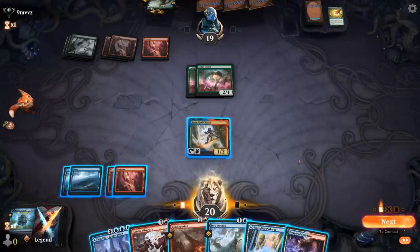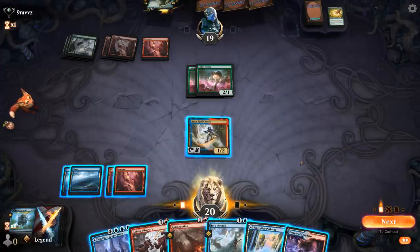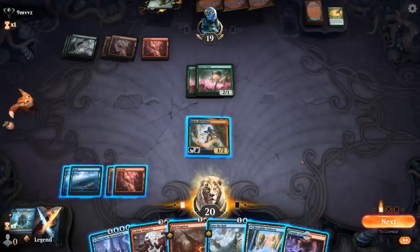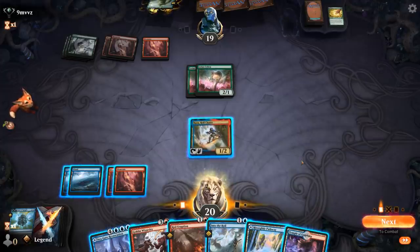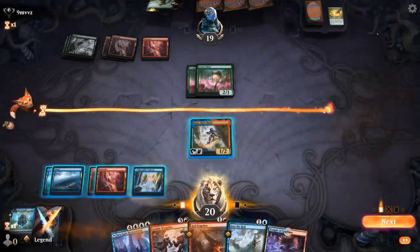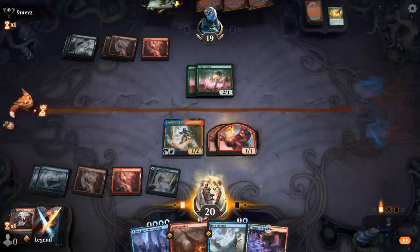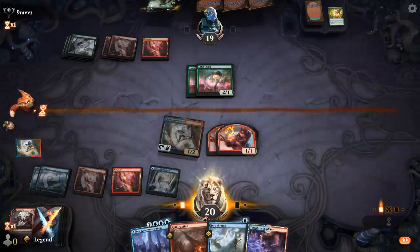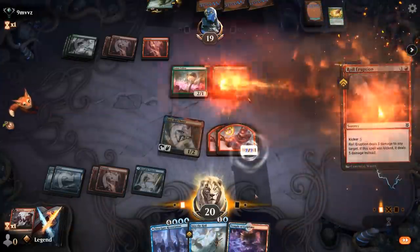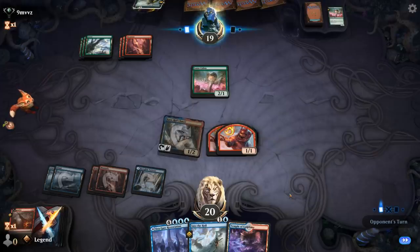Double Lotus Cobra makes me regret getting rid of that Shatter Skull Smashing. I could play Wizardry — Kaza makes 3 mana — but that's not enough for a kicked Into the Royal since I don't have double blue. I can play Royal Eruption to kill a Cobra. So let's play this as a blue source, play Wizardry keeping up red mana, and then Royal Eruption one of the Cobras. Hopefully nothing bad happens to Kaza and we can play Seagate Restoration next.